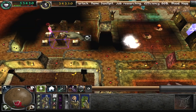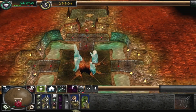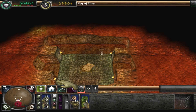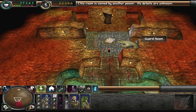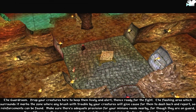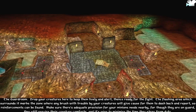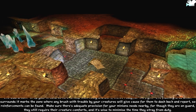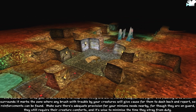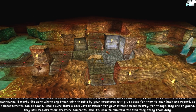Looks like we've only got one guy researching, so I'm going to put this other warlock in there to research with him. Good, we've successfully avoided getting stupid goblins. And here's the next room that we're going to get — it's the guard room. Drop your creatures here to keep them lively and alert, thence ready for the fight. The flashing area which surrounds it marks the zone where any brush with trouble by your creatures will give cause for them to dash back and report, so reinforcements can be found. Make sure there's adequate provision for your minions' needs nearby.